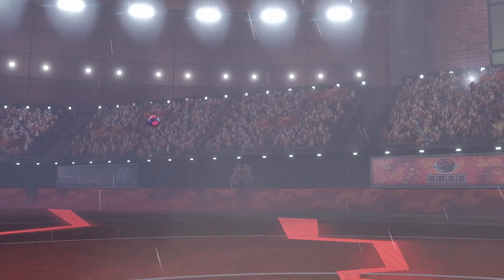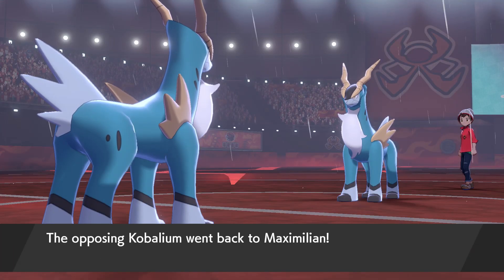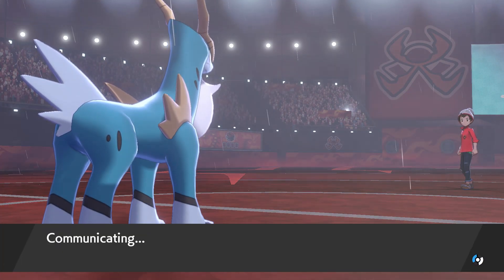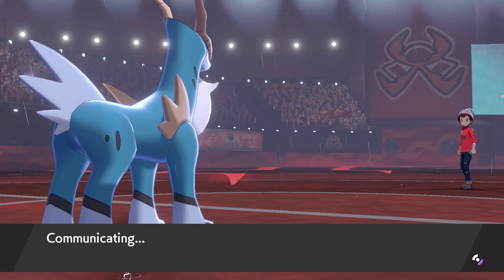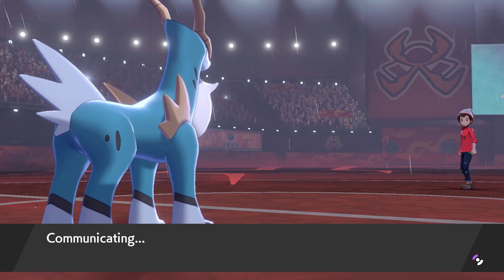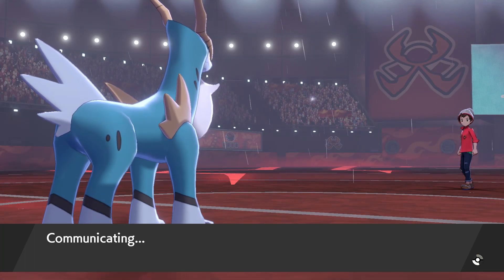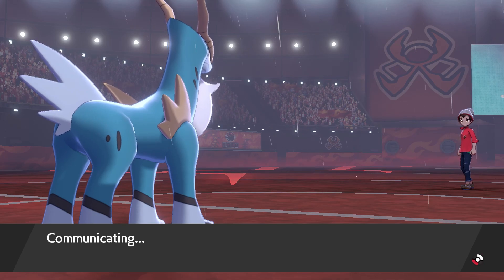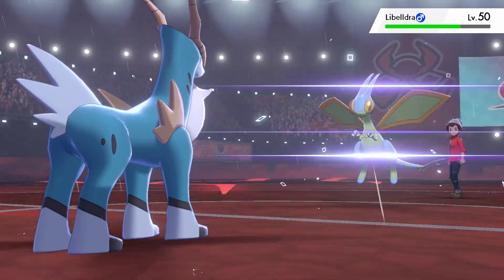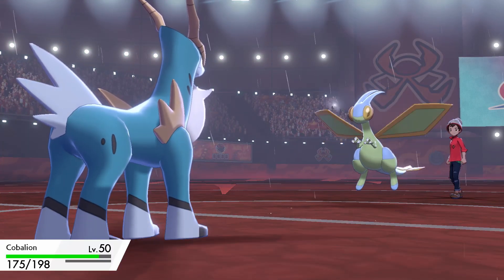If he clicks Volt Switch that's fine — we could have gone Zeraora for free — but I just can't take that risk. Zeraora is too important. So what do you go into on my Cobalion now knowing that I'm a little bit bulkier? I think I've got quite a bit of HP investment on this. He goes back into the Flygon. Okay so he does learn that we're leftovers and sees that we are a little bit bulkier.